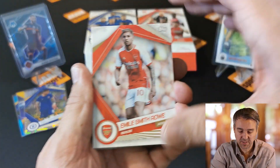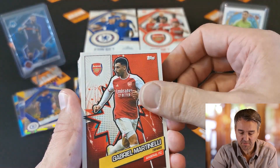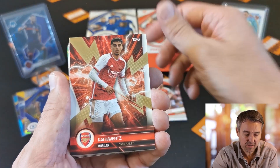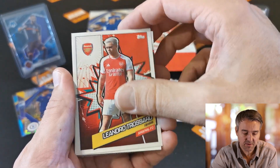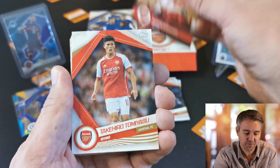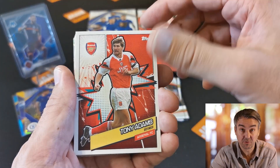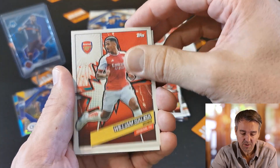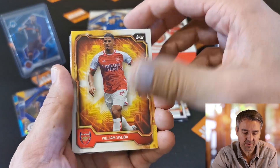We start with Smith Rowe, Gabriel Martinelli, Declan Rice, Kai Havertz, Aaron Ramsdale, Trossard, Kai Havertz again, Odegaard — I would love an autograph of Odegaard, that would be really nice — Tomiyasu, Tony Adams, William Saliba, Kivio, and a Saliba insert.